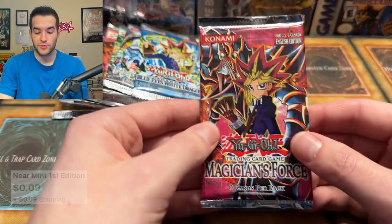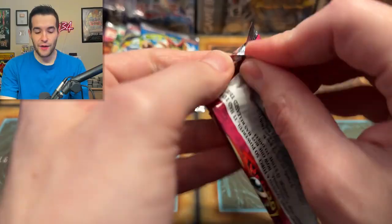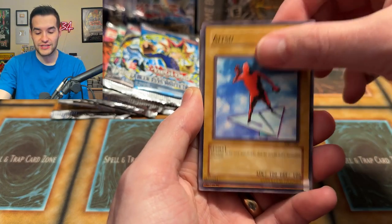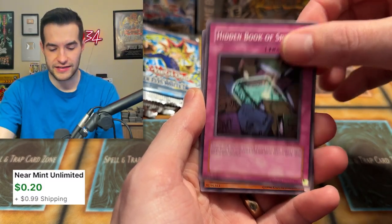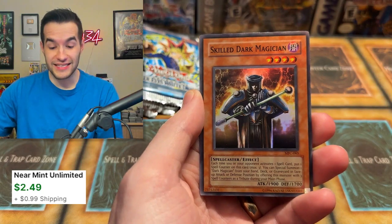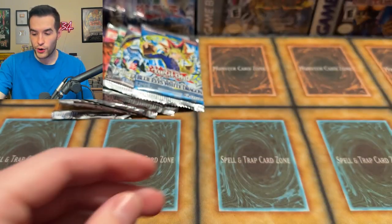The next pack is Magician's Force. If you've been watching our old school openings recently, we've had some luck with Magician's Force — very good luck — so I wouldn't mind having that same luck again. Here we go, guys — this is a 2003 set. We have had a lot of crazy luck here. Hopefully not a damaged Dark Magician Girl this time, just a regular one. Poison of the Old Man, Aitsu, Dark Hat with Whitetail, Exhausting Spell, Hidden Book of Spell, Royal Magical Library, Magical Merchant — decent card — and finally, it isn't a Dark Magician Girl but it's a Skilled Dark Magician! That's not bad either. A super rare from Magician's Force. Another foil pulled — we are doing really nice so far.